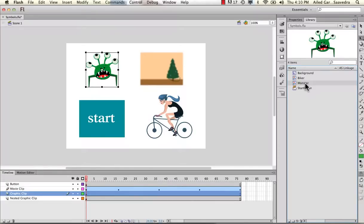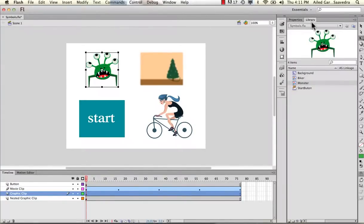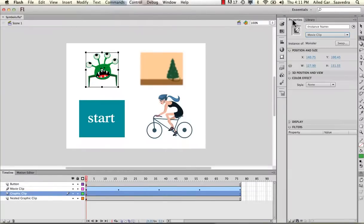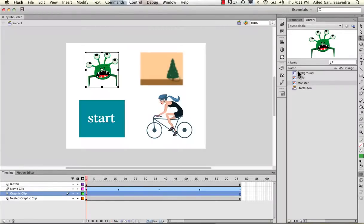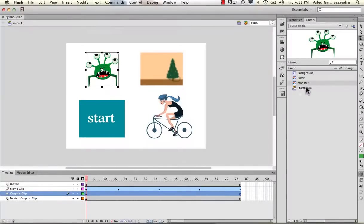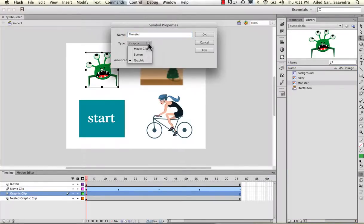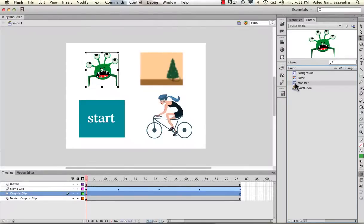Even though you have it as a graphic symbol, when you go into your properties palette, you will have the ability to select it and change the instance of it to movie clip. And even if you change the instance of it, when you go into the library, it's still going to remain a graphic clip. So I'm going to switch this back. That means that even if you create it as one thing, you can always change it to something else when you use it a different time — that's called an instance. If you did want to change it permanently, you could right-click on it, select properties, and change it to a movie clip permanently. And then the icon would change. I'm going to go ahead and undo that.